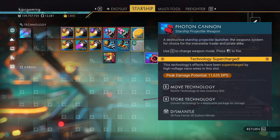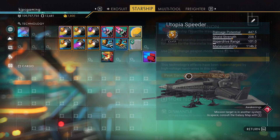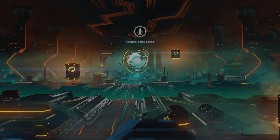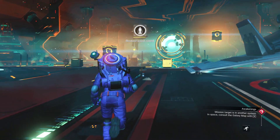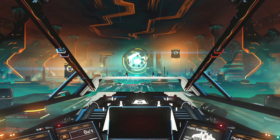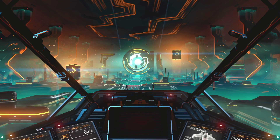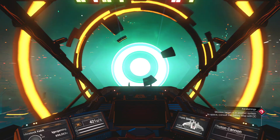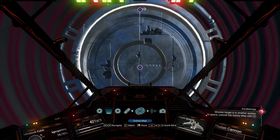Now we have a cannon which takes our DPS to 11,600. The damage potential is 447 — that is not probably an accurate number; that's probably a rocket hit, I would imagine. Let's see if we can find some modules.